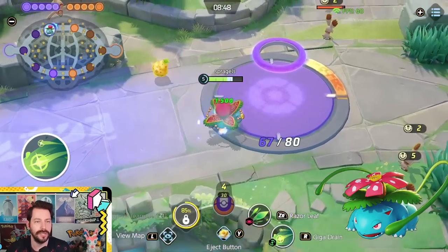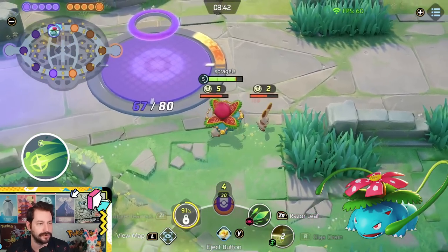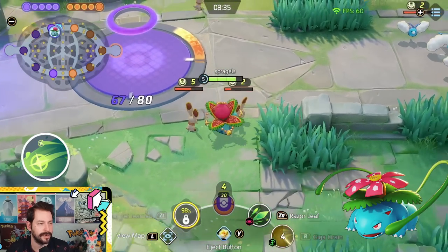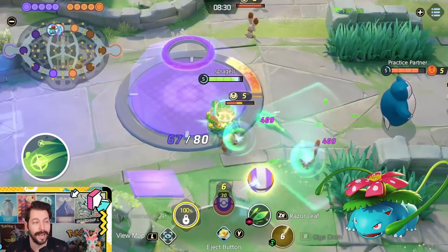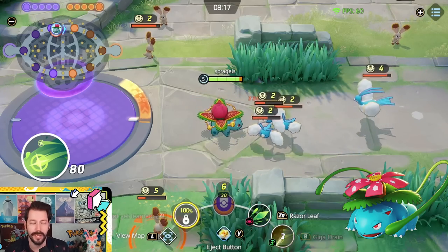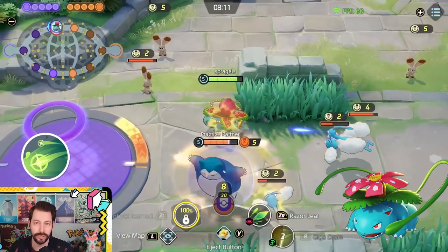Giga Drain is just incredible — it reduces damage you take significantly. You can see huge damage reduction when you hit with it while healing yourself. That's why people run it even with Solar Beam, because it provides so much value: healing for every single enemy hit and a big chunk of damage reduction.